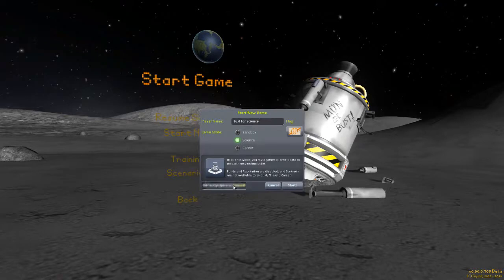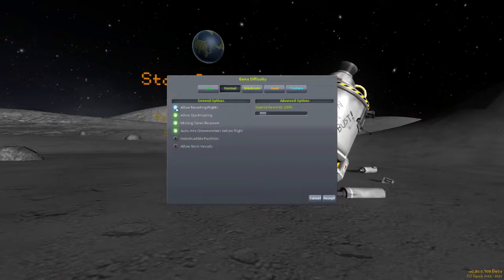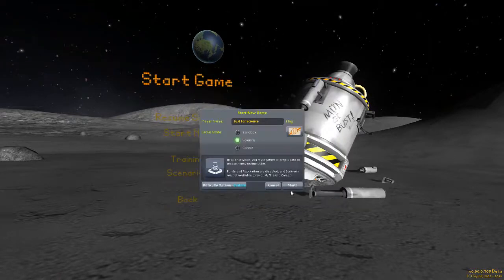Difficulty options — let's make this a bit more challenging. I'm not going to allow myself to revert flight, so once I'm on the launch pad it's either into the stars or we're dead in a spaceship. No quick loading, no quick saving — everything I do is done once. I also added Final Frontier so Kerbals can earn awards and badges, and if they die, they die.